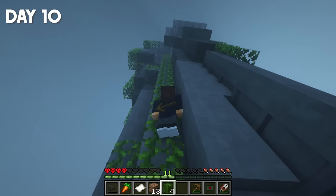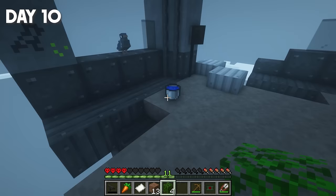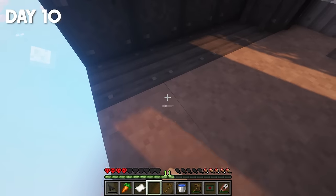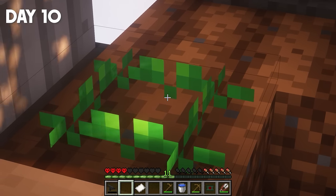My expectations were not met — this cobblestone cannot be broken with a wooden pick. But I will take this table and the chair. Afterwards, I began to return home, and a very big surprise awaited me. Did you just bring me a bucket of water? The weather also cleared up, and I think it's time to make a farm. I only have a carrot, and that's about it. I'll just enjoy this carrot.